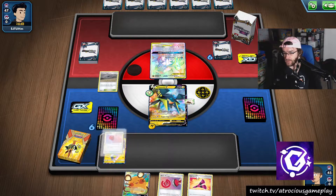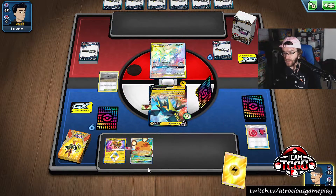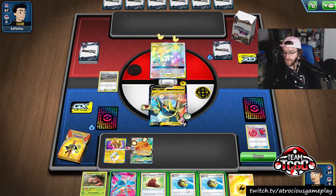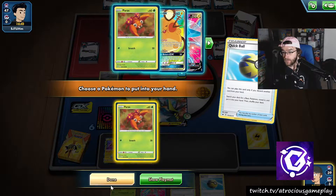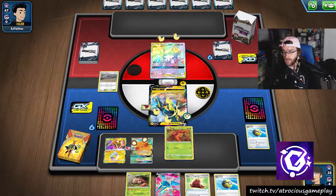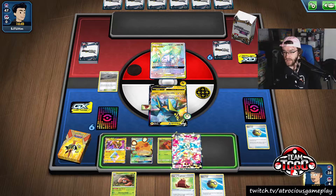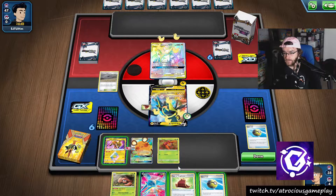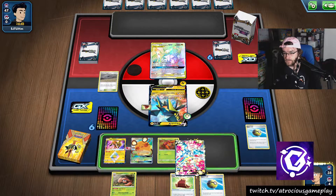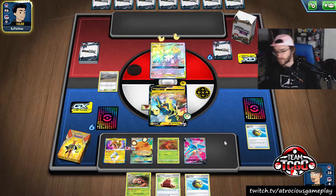This is a very interesting deck. We'll go Vikavolt here and lay it down. Because Vikavolt has that three retreat cost, it's not going to be easy to move. We'll Yellhorn - I'm not attacking this turn and I'm okay with that. Hopefully I can provide a switch or something here soon. We'll grab this Paris, put it down, and then done.